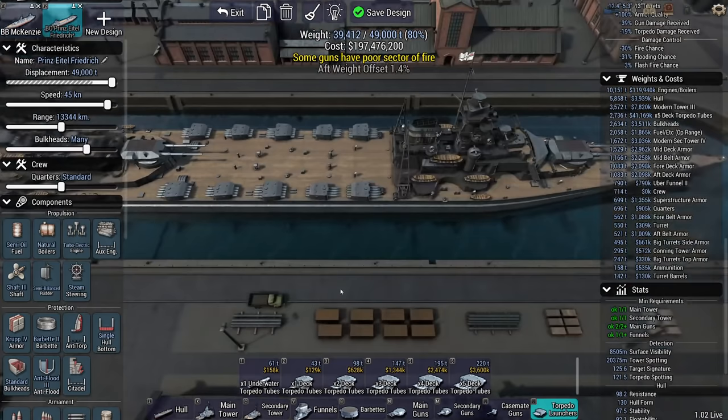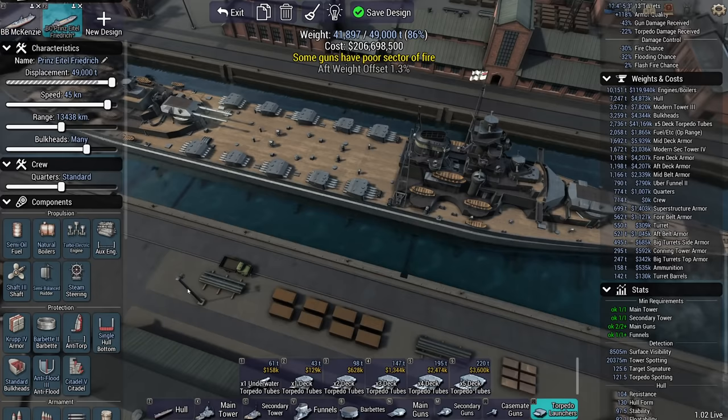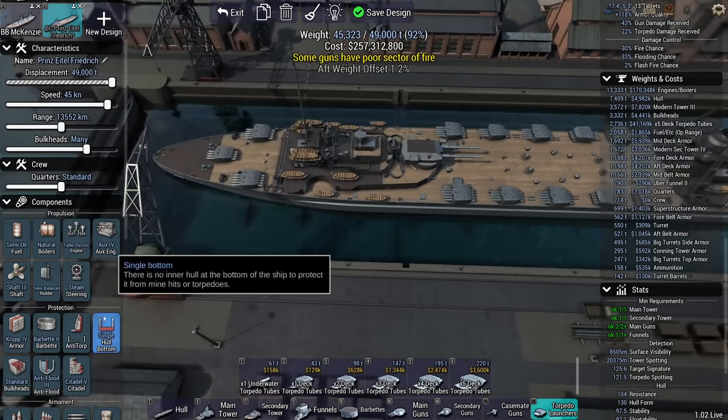How fast can I make this? 45 knots — because everybody needs a 45-knot torpedo boat in their arsenal, especially when it's the size of a battlecruiser. They're only 206 million, so they're a bargain.